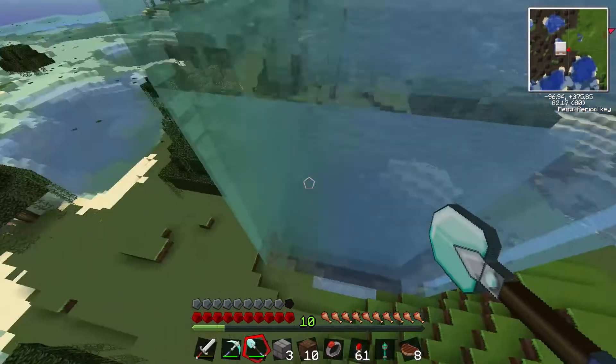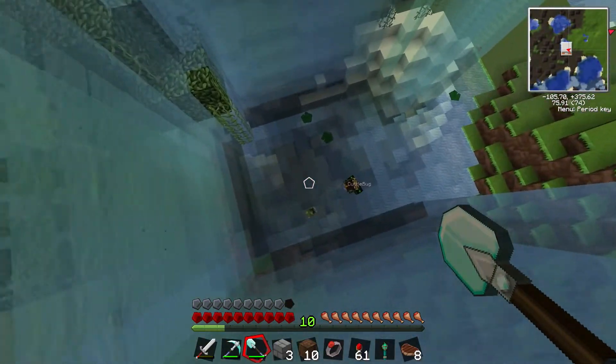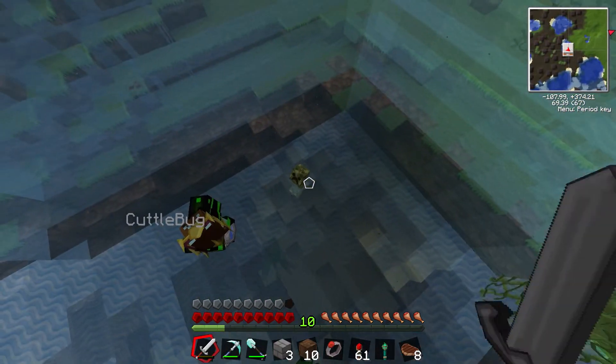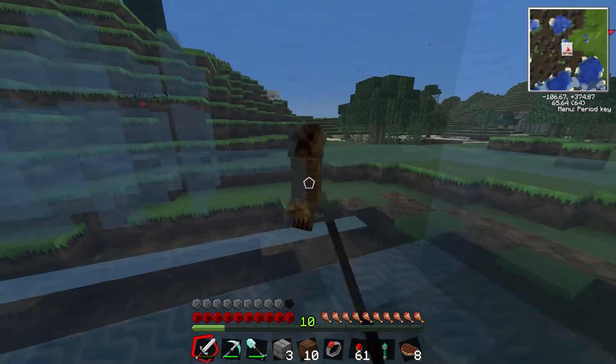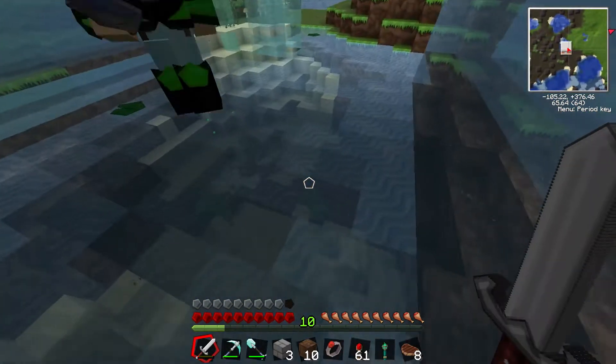Is my sword down there still? I looked at the creeper and instead of attacking it, I just threw my sword at it. That's pretty annoying. If he's in water, he doesn't explode blocks when he dies.